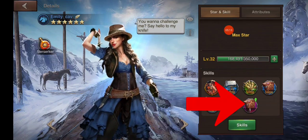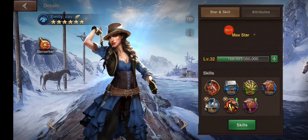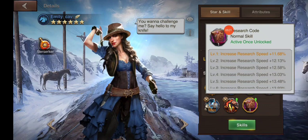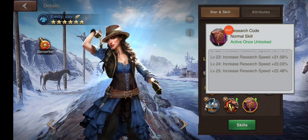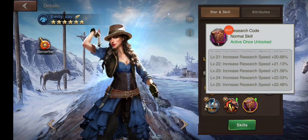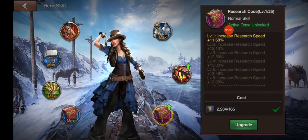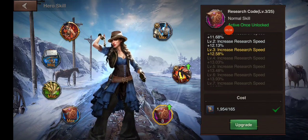Here I do see a research boost — I could easily spend the points there. At level one you receive an 11.68% boost, and at level 25 you gain 22.48%. You simply click on skills and click upgrade, and each time you press upgrade it will upgrade that attribute one level.